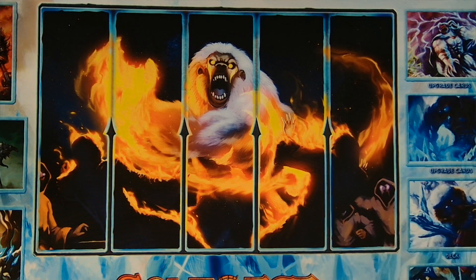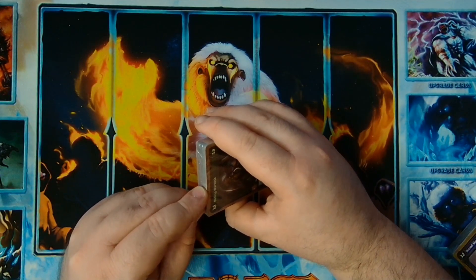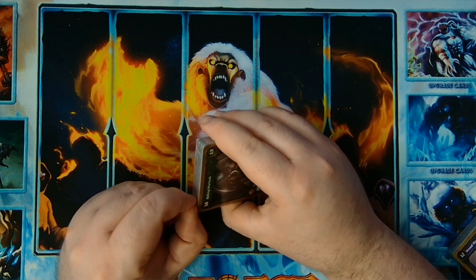All right, now let's go to our Utera — saving the Necrium for last. Hoping we get like a foil Haunt or a River of Souls. I think that would be a cool way to end this.